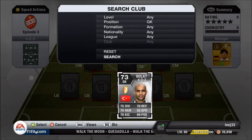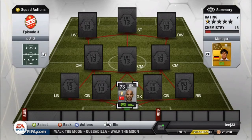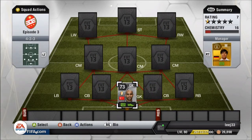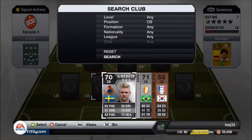In goal, we have Bolat — I like to call him Borat, it's just one of those things. He's a decent keeper, very sturdy, always there when you need him. 6'2", decent height, and he's quite quick with his charge when you bring him out. I recommend him, even though there are several better-looking keepers out there, but he's the one for me.